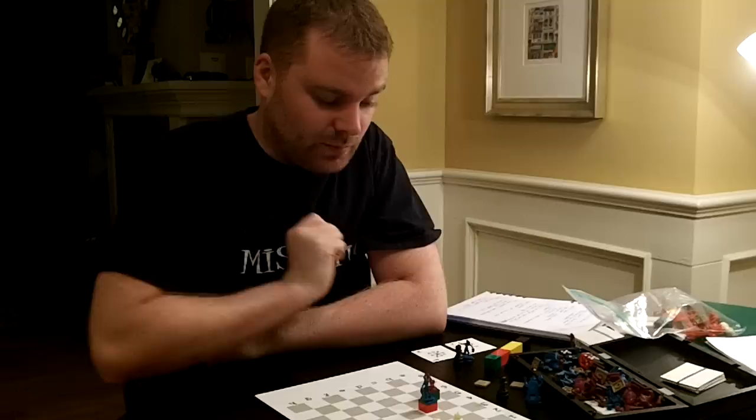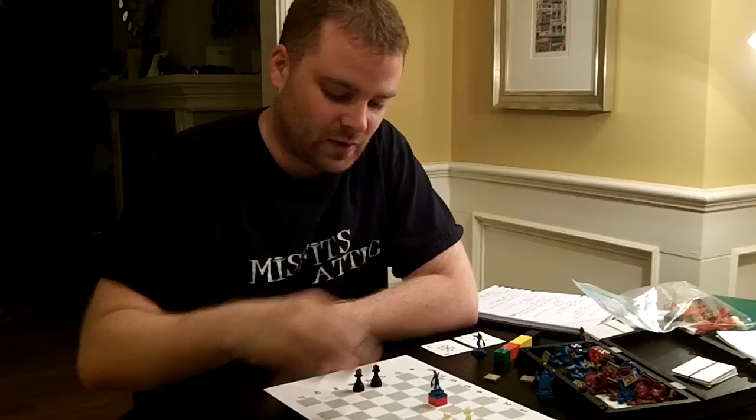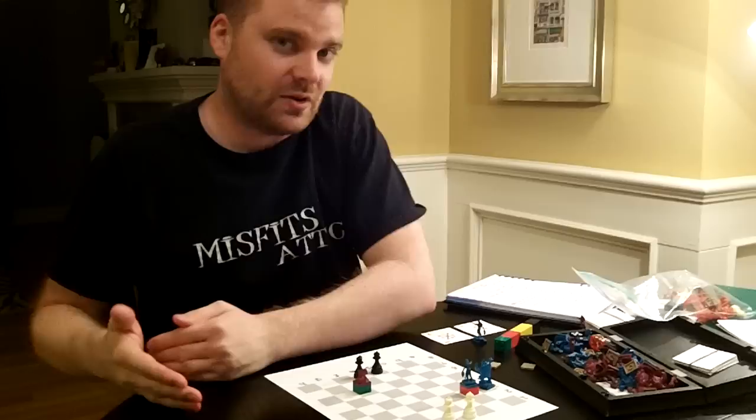So what we decided to do was make it so that you would get mana for every creature you had on the board, plus your twins. For example, if I was this purple army and the blue army, then clearly the blue army is getting four per turn, and the purple army is getting three. We're not positive about this rule yet — it seems kind of fun because it's really simple. Mana carries over from turn to turn, but we have a cap on it so that you can't go crazy.